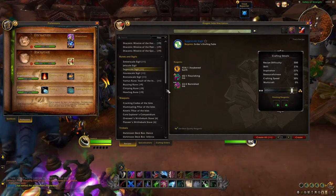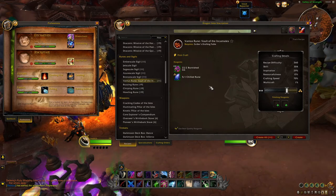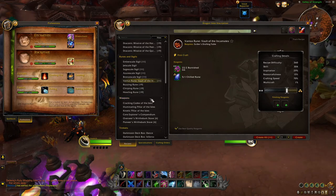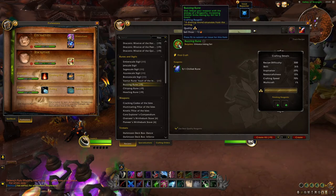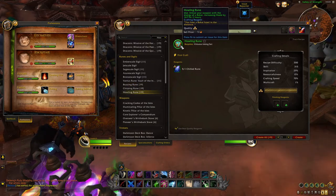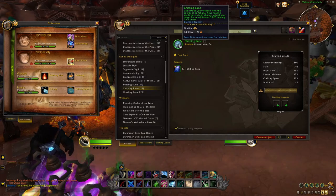In this category we also have the Vantus runes for the first raid tier, Vault of the Incarnates. Lastly we have weapon runes, similar to the oils for weapons that we had in Shadowlands — Buzzing gives you a chance to proc crit, Hallowing is for Haste, and Chirping is for a small heal effect.